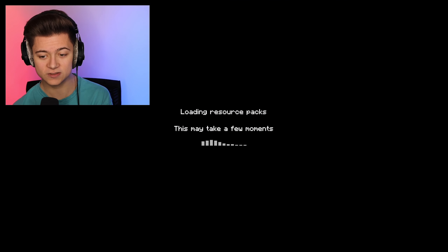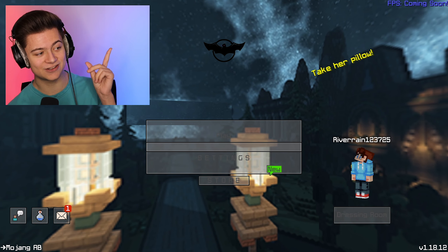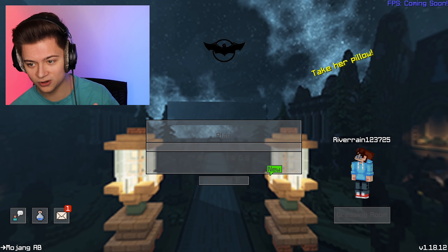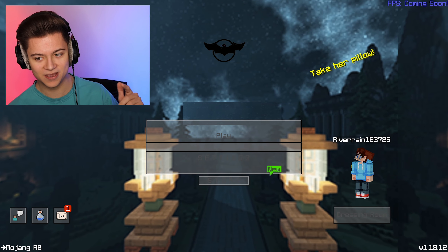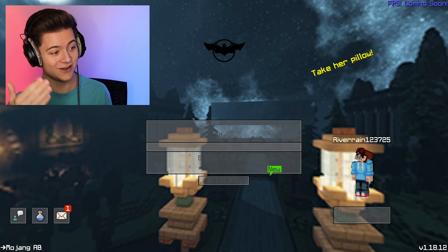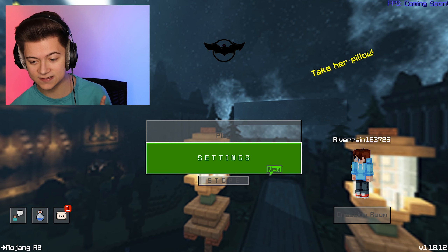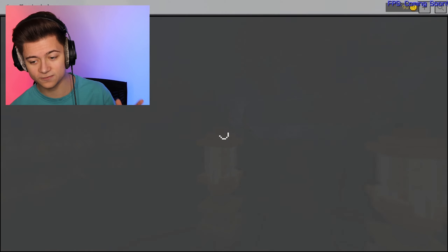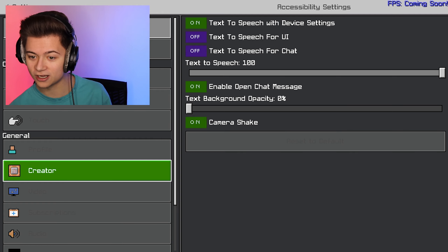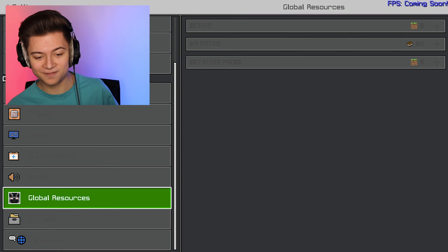So this is the Echo Client 2.0, looking super awesome. He actually changed the logo - I think it looks super cool, kind of like an ender dragon bat or a Batman logo. We've got this insane new background with shaders, the play button, the settings button, and the store button. There are custom buttons as well - FPS is coming soon, which is interesting.